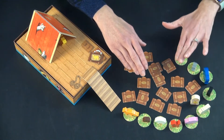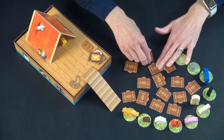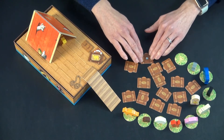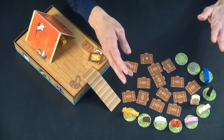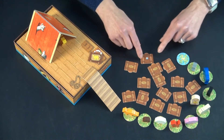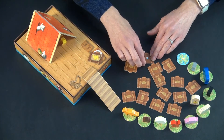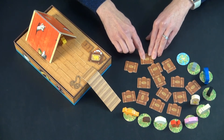The other thing that can happen in this game is sometimes you flip over a suitcase and it is a soggy suitcase. If you flip over a soggy suitcase, then you have to flip one of the grass tiles over to the wet side. You make sure everyone knows where that suitcase is, flip it back over, and remember not to flip that suitcase again.